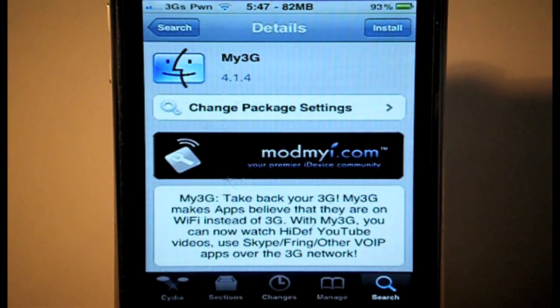Just wanted to get that out there to you guys real quick. My3G in Cydia, $3.99 after a 10-day free trial, I believe. Enjoy it, guys. If you have an iPhone 4, there you go — there's your first big plus to jailbreaking it. It's Nick from iGotiPhone.com. Thanks for watching, I'll see you all real soon in the next video.